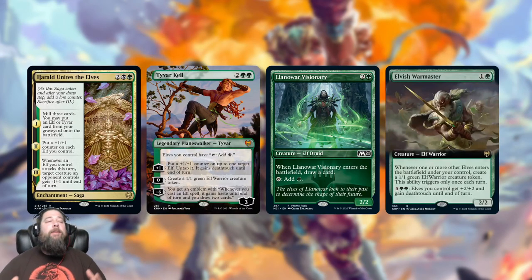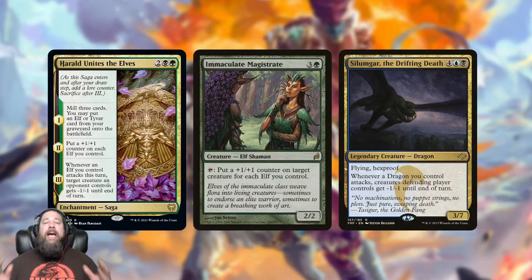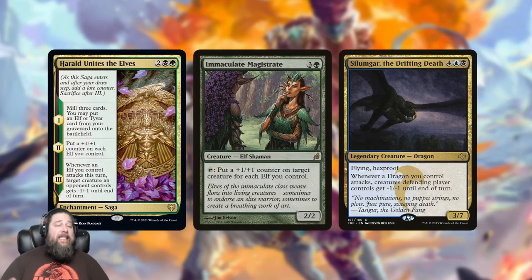Getting back Tyvar is pretty good value — a four-mana planeswalker for a four-mana saga. But even just getting back Elvish Warmaster is fine. The +1/+1 counter on each elf is actually really good because what elves do more than anything is go wide with dorks, so growing all of them is legitimate. The last lore counter people might sleep on: if you have five, six, or ten elves attacking, you're going to take down some pretty big creatures as blockers, potentially allowing you to win on the spot with an alpha strike.